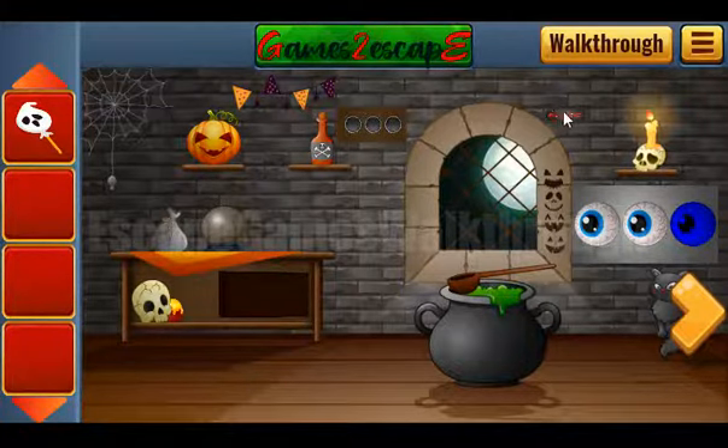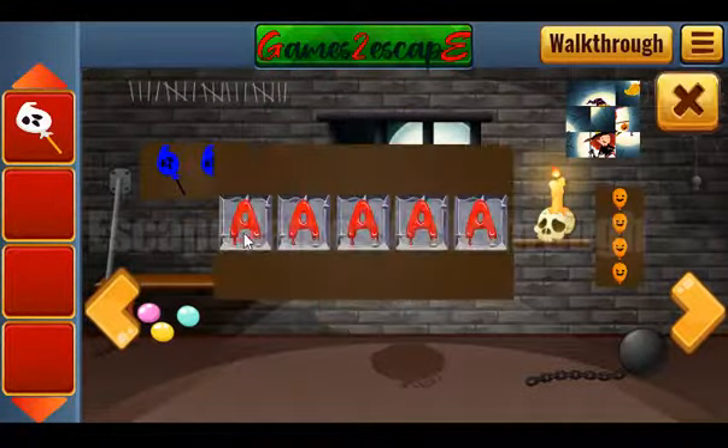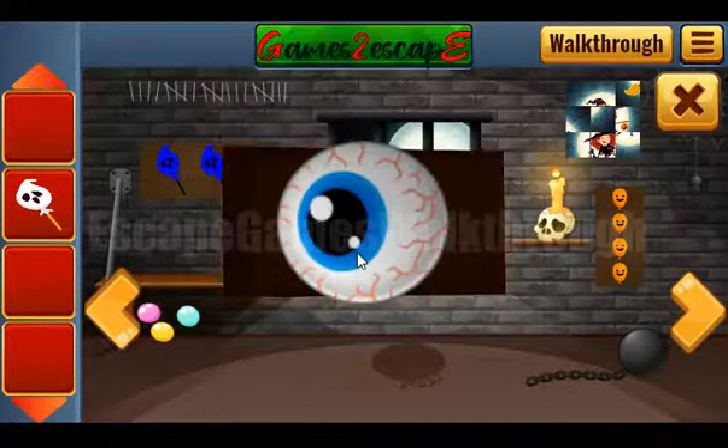Here we can see the word 'blood'. Let's type it in this place: B, L, O, O, D. And we've got one more eye.